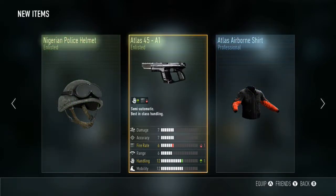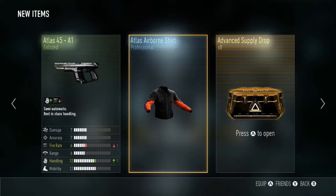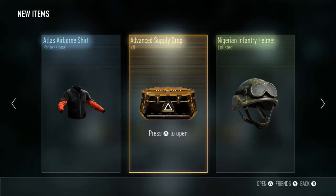Nigerian police helmet again — I just had that in the last supply drop. And the 45 A1 — I don't bother with any of the pistols, so most of these are gonna be traded in. This airborne shirt I've already got — it looks all right I suppose.